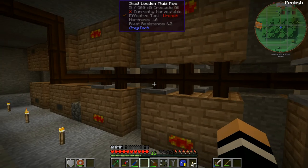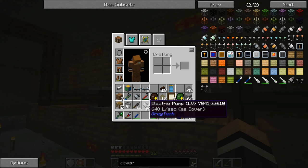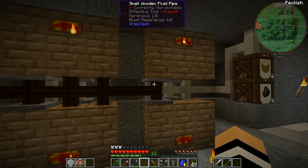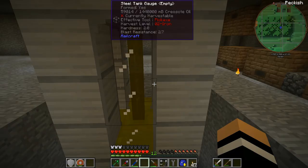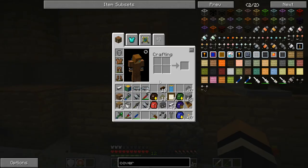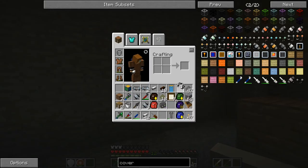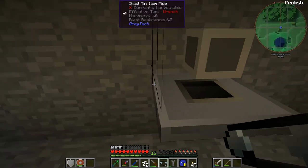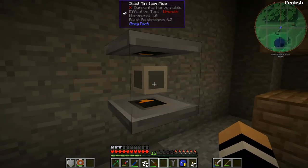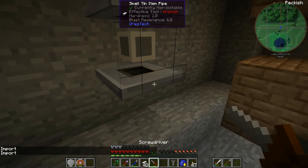Now this pipe in the front is a similar thing — it's just a small wooden fluid pipe. We've got these covers, but these covers are electric pumps as opposed to conveyors, and they're just pumping up and over into the top of this tank, which we are holding some creosote oil in. So what I've been doing is putting the pipe over here and then grabbing our conveyor module, putting one on the bottom, one on the top, and then just going import and import, which is good.